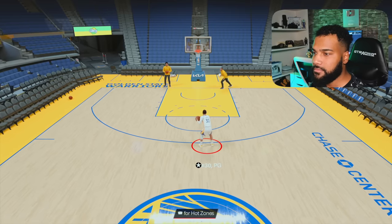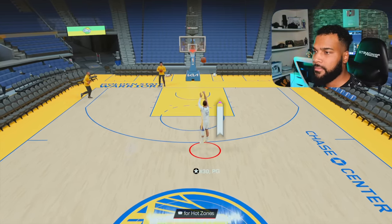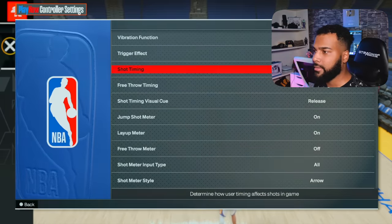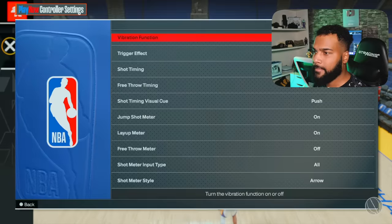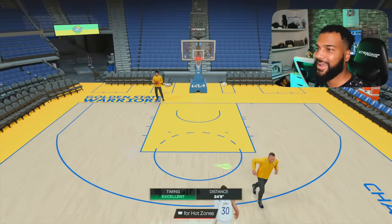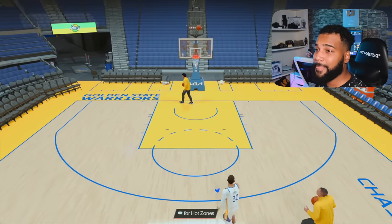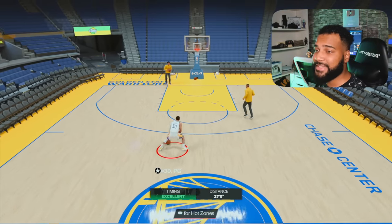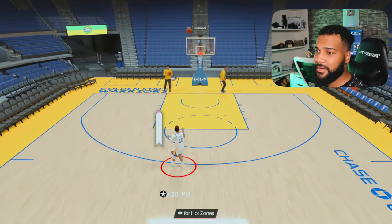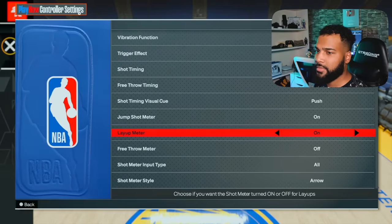One more time — we're looking at the flick of the wrist forward. Now watch when we go to push timing. Push timing. Flick of the wrist forward. I'm telling you, this is literally very late from last year. Now turn the meter off.